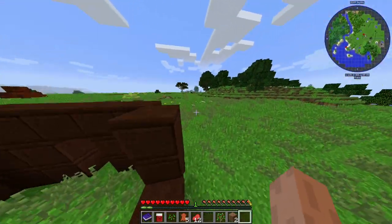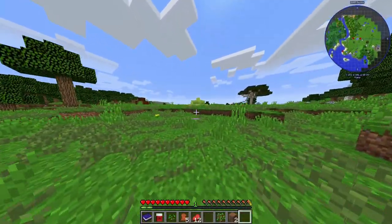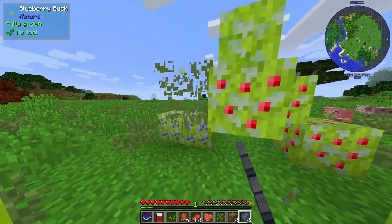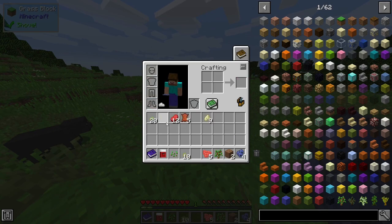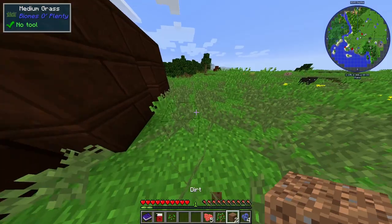There we go. The house is under construction — this looks like a fortress, this is terrible. Wait, is it a plant? We need food. Blueberry bush! We have a food source — we're set. There's our farm, we've started up a little farm, we're already making great progress.